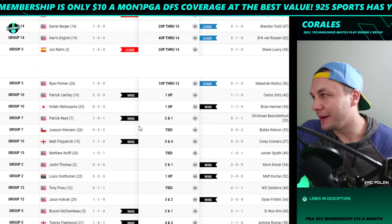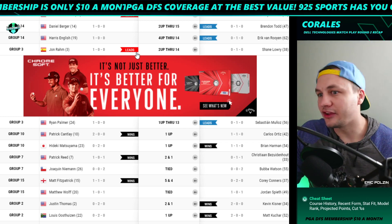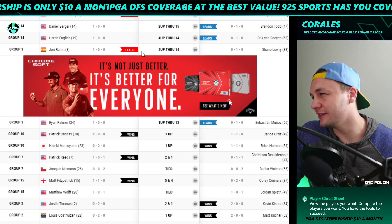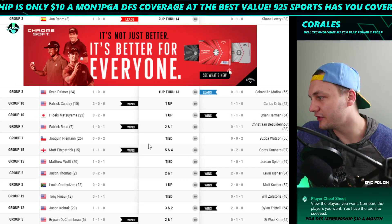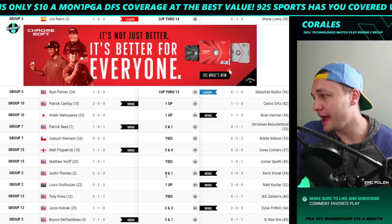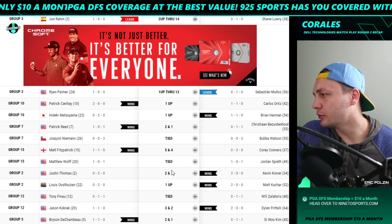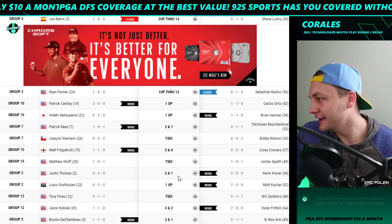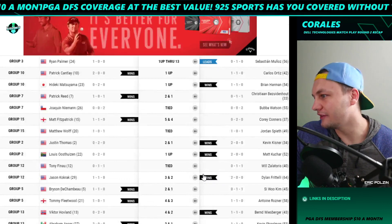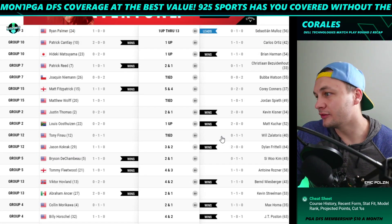Shabashan and Munoz beat Ryan Palmer, which could actually hurt — hopefully Palmer can come back. Looks like Jon Rahm is going to be able to walk away with his group. Kevin Kisner — JT was down four on the back nine, almost came back but did not. So JT is pretty much done. It's really going to come down to Kevin Kisner versus Matt Kuchar, which is very interesting.